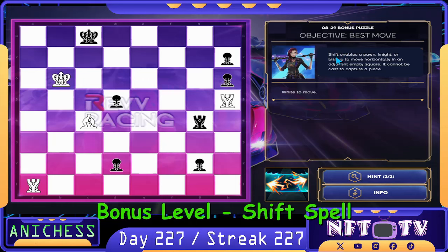For the bonus puzzle, we have the objective best move and the shift spell, which enables a pawn, knight, or bishop to move horizontally to an adjacent empty square — cannot be cast to capture a piece. We have the rev-raising background again. So these two are going to be promoted. Our first move is to use the shift spell on our bishop in C4.